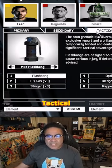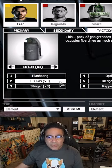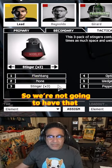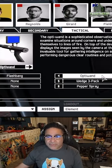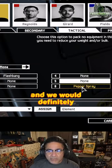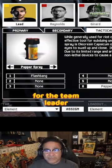So: one flashbang, CS gas will be none, stinger will be none — because as the team leader you're not going to have those. Optiwand does not exist for us, so no door wedges, and we will definitely have pepper spray. That's the loadout for the team leader.